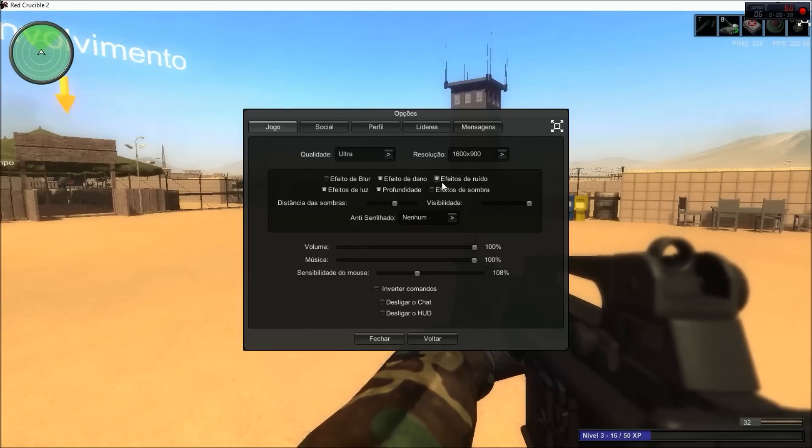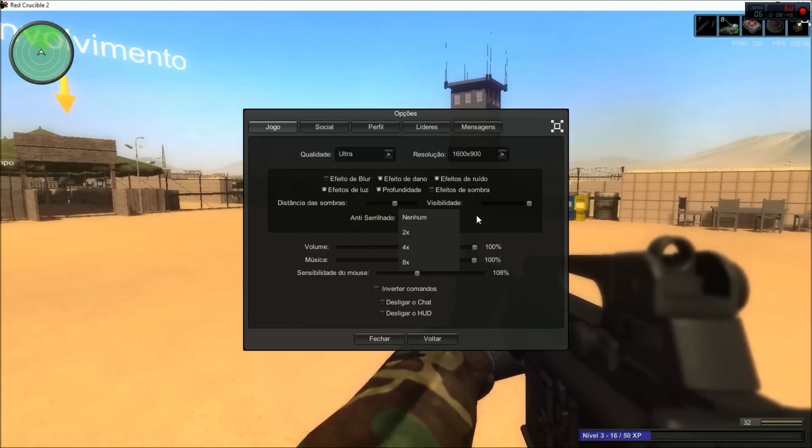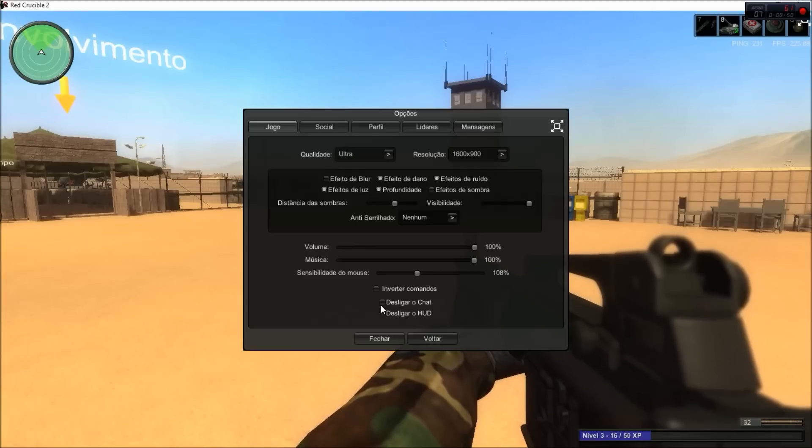These usually can stay all off. If you want low to mid settings, this is your visibility distance. I wouldn't recommend changing most of those. This also turns off chat and turns off HUD — I'd recommend keeping HUD on unless you are maybe creating a thumbnail for a YouTube video. Then there's your sensitivity, volume, and music controls, and your resolution can be changed there as well.